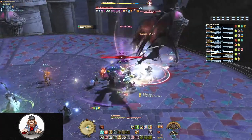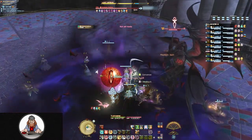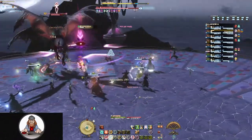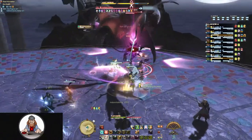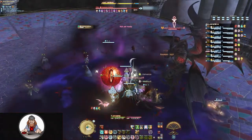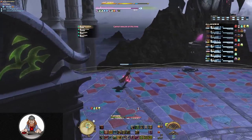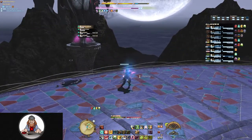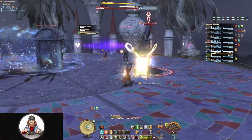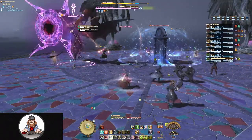You also want to be facing away from that marked person to avoid the gaze attack. If you're the one who's marked, the best way to handle this is to move directly behind Diablos so the melee are in between you and him. This way they can keep attacking the boss while their backs are turned to you. Anyone facing the marked person will be inflicted with a status effect called Hysteria, causing them to lose control of their character.